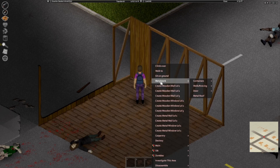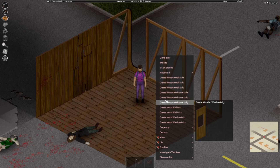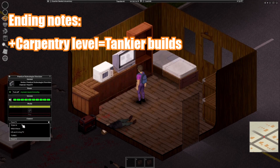Note: if you want to build a level 1 wall and then upgrade it later, you don't have to demolish the entire thing. Just right-click it again and you can upgrade it to the next tier. A few things to add before I end this guide: a higher carpentry level will increase the durability of doors, walls, and log walls you create.